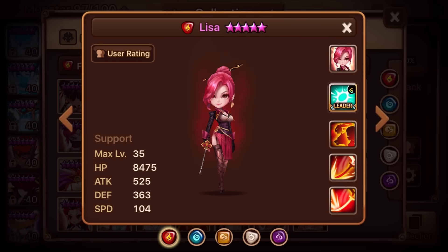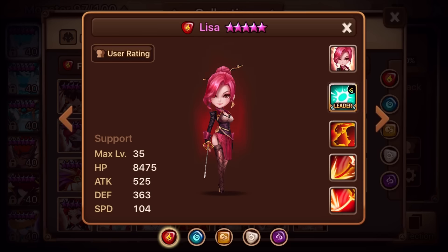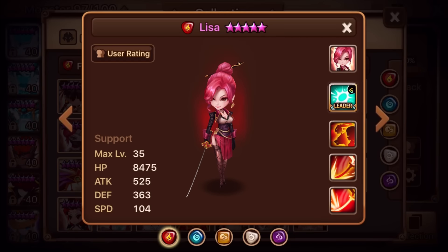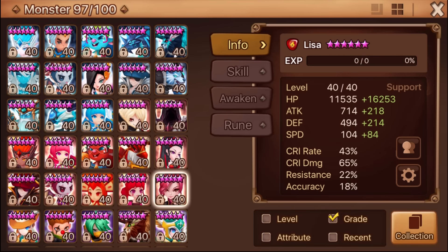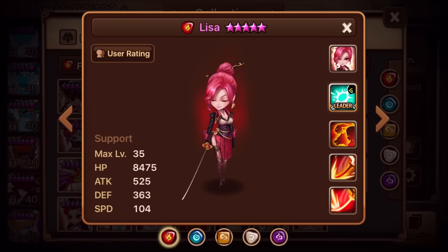The first one up is Lisa. Looking at the Awakening skill, she gets a Leader skill when you awaken her. She also gets a very substantial increase in stats, which is always nice for a 4-star. She is a support monster, so her HP is going to be very high. I actually have a fire one — 11,500 HP. The defense is a little bit low, but that HP is very high. For a 4-star, that's very nice.